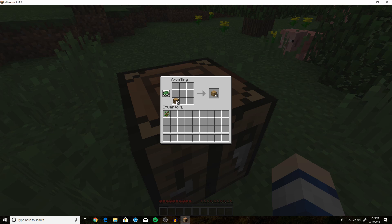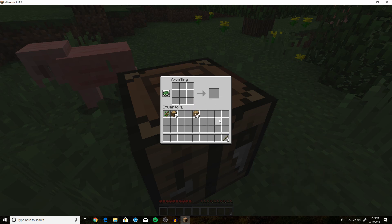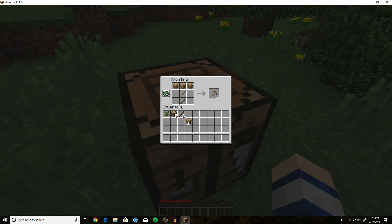Put in a few oak wood logs, hold shift and left click to bring your full stack. I want to make eight sticks. Let's make a pickaxe: put two sticks one on top of the other and three across, sort of making a T shape. I also want to make a sword — one stick and then two oak wood planks on top, and that gives us a wooden sword.